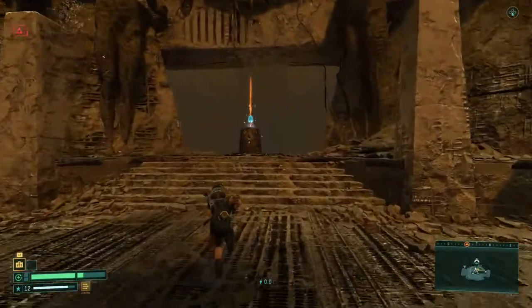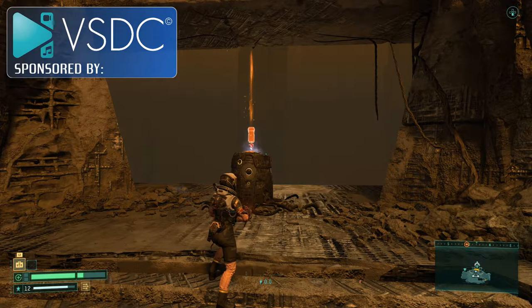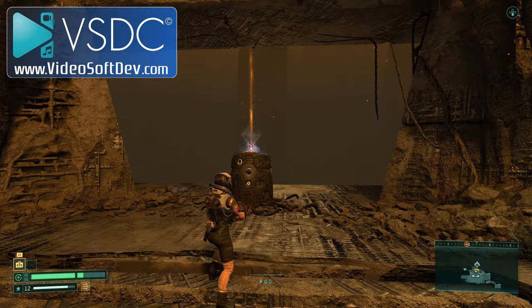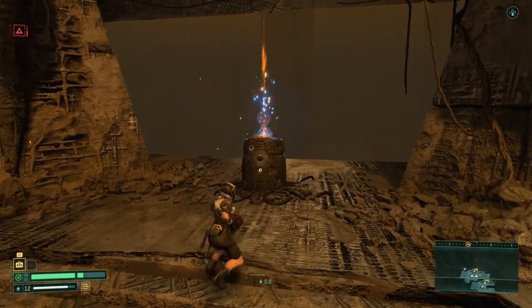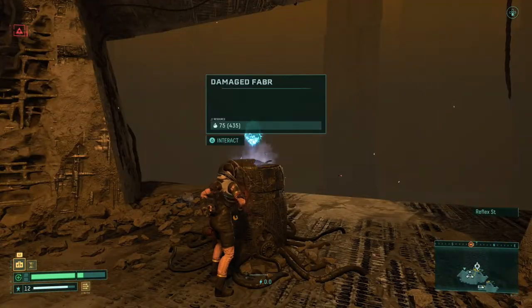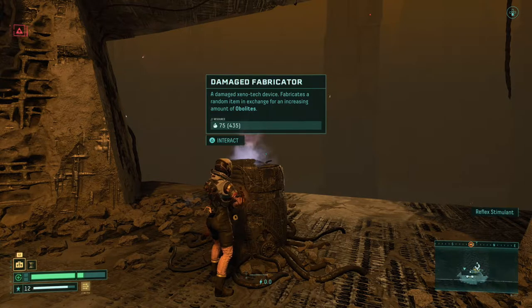It'll still be there. Now, it's supposed to be an increasing cost — like 75 the first time, 135 the second time, 300 the third time. But if you leave the area with the item still on top and come back, you can go ahead and pick it up. It still says 75 obolites, and we still have 435.